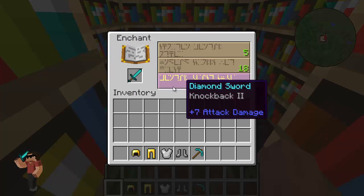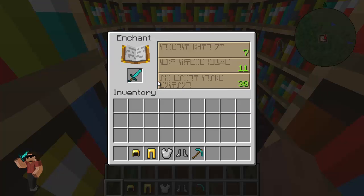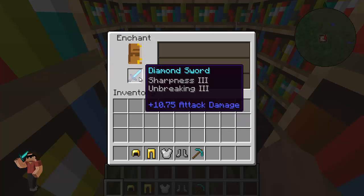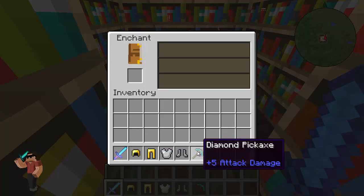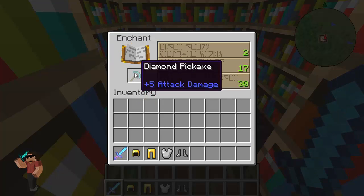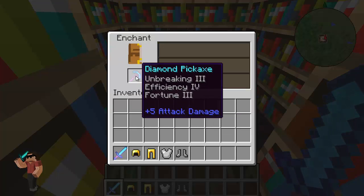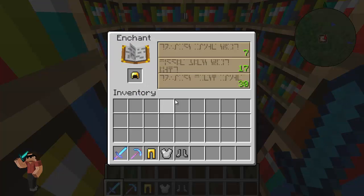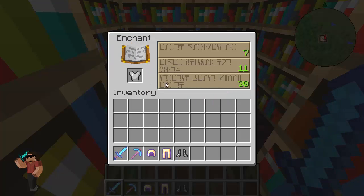Knockback 2 isn't that great for level 30. Let's keep looking — Sharpness 3 and Unbreaking 3, that's a pretty good enchant. With this mod you don't have to waste your enchants on bad enchantments like Bane of Arthropods. Let's do the same thing with the pickaxe at level 30 — look at that: Unbreaking 3, Efficiency 5. Now that's awesome. And for the chestplate, Fire Protection.